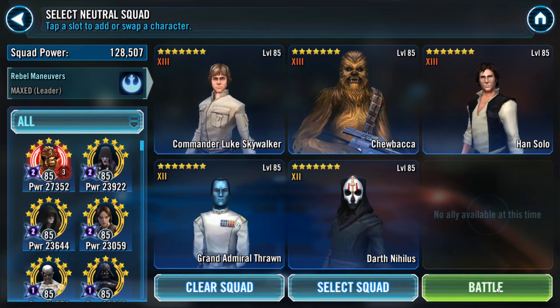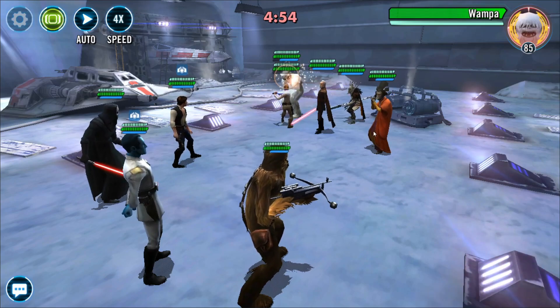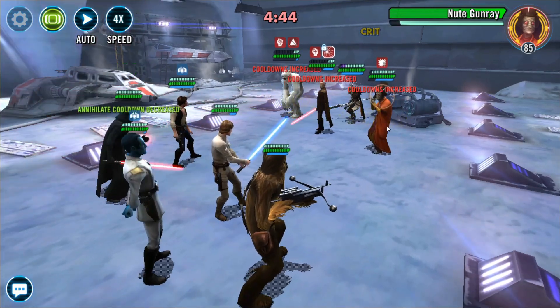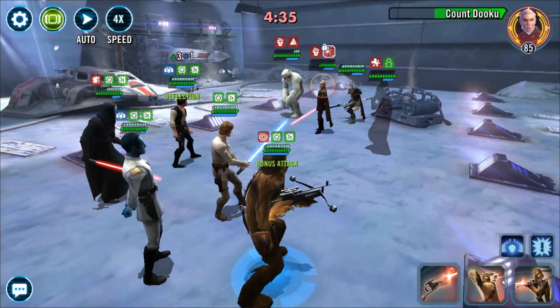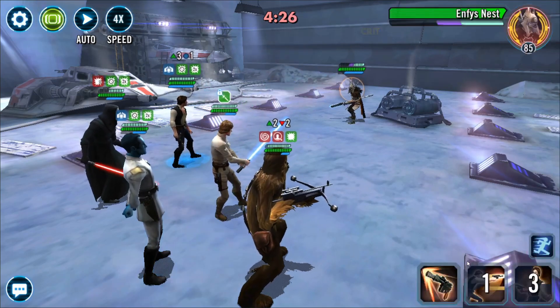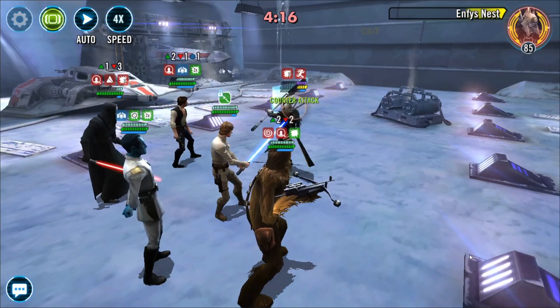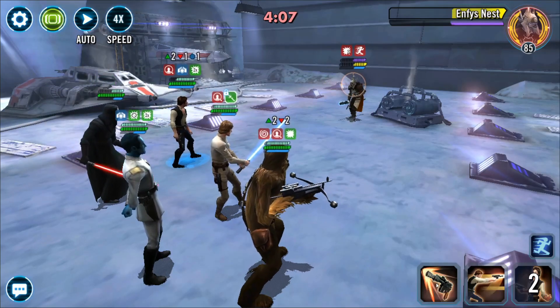Towards the end I've still got a CLS team and a Geonosian team sitting in the back. I decided to throw in Thrawn and Nihilus. Han goes first and we smash out Wat Tambor. I'm going to go for Dooku — just because he can be annoying with those counter-attacks and Riposte. Brings health down fairly quickly. Get that AoE out and it drops pretty much everyone. Drop Wampa. I was hoping to slowly bring down this Nest — however, I think it's a G12 Nest and it just didn't survive as long as I wanted. 60k damage on that basic from Han Solo gives me 58 banners.